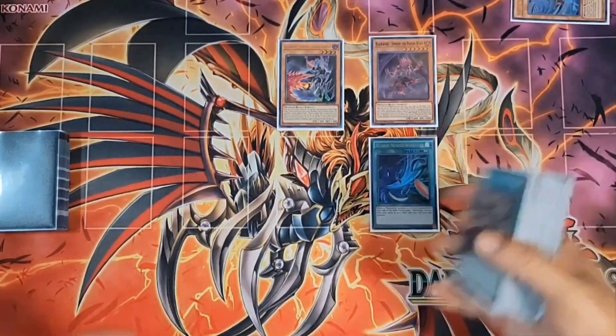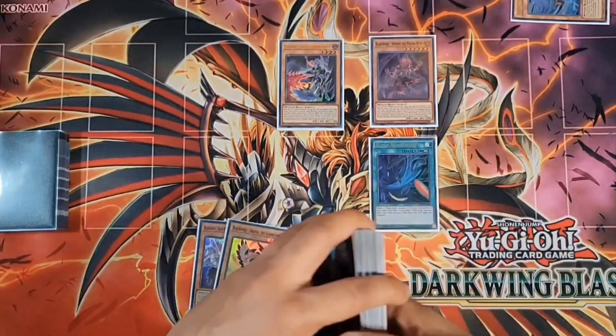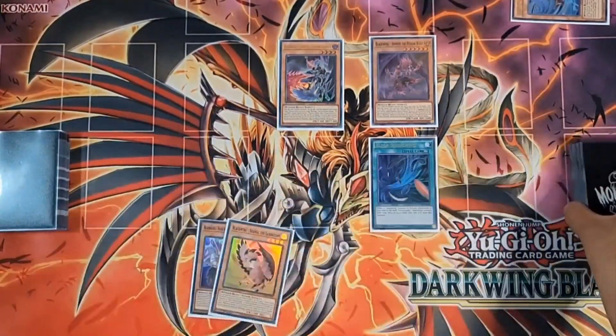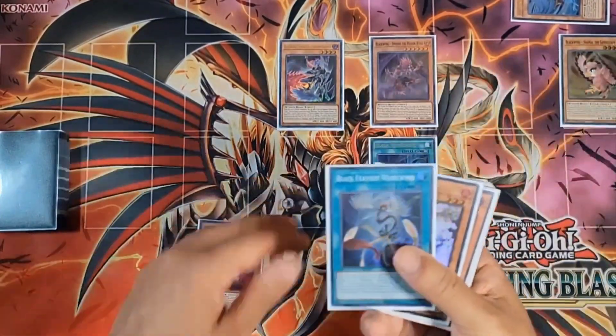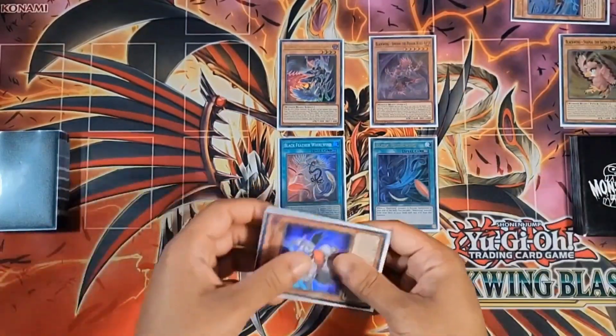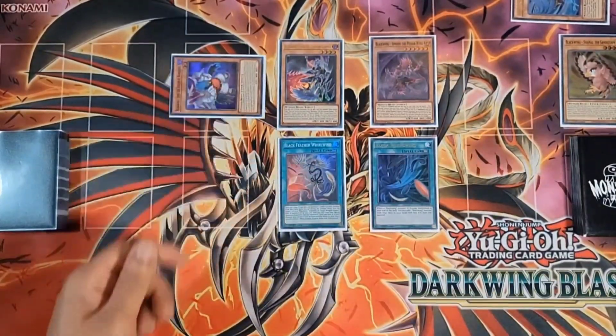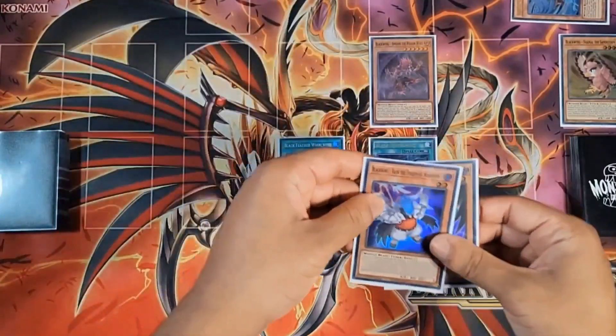We normal summon Sudri: chain link one Sudri, chain link two Black Whirlwind goes ahead and adds the Vada and the Shamal. Shamal's effect sends itself to place a Black Feather Whirlwind from deck onto the field. Then we special summon the Vada — once per turn from the hand — and go into a synchro summon.